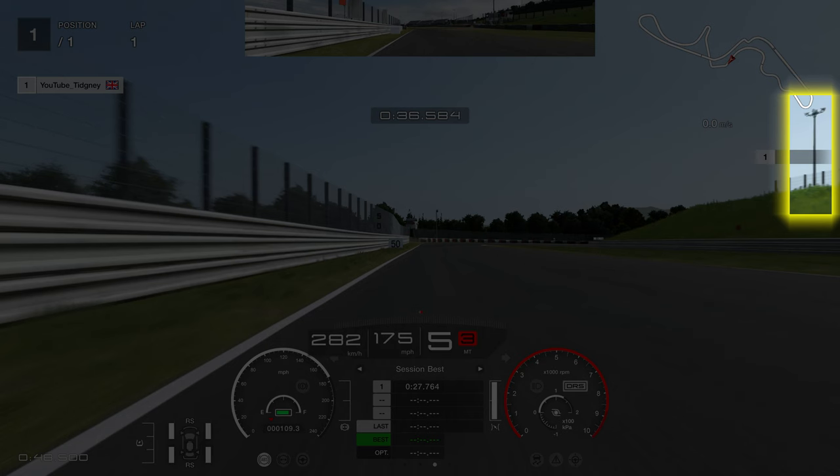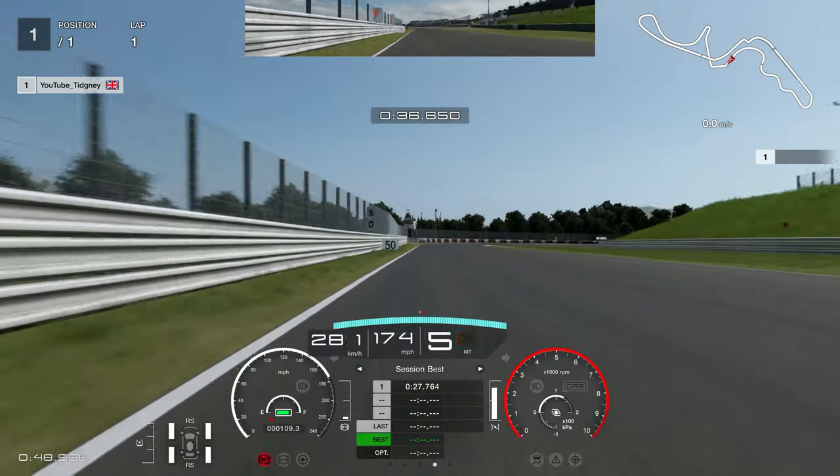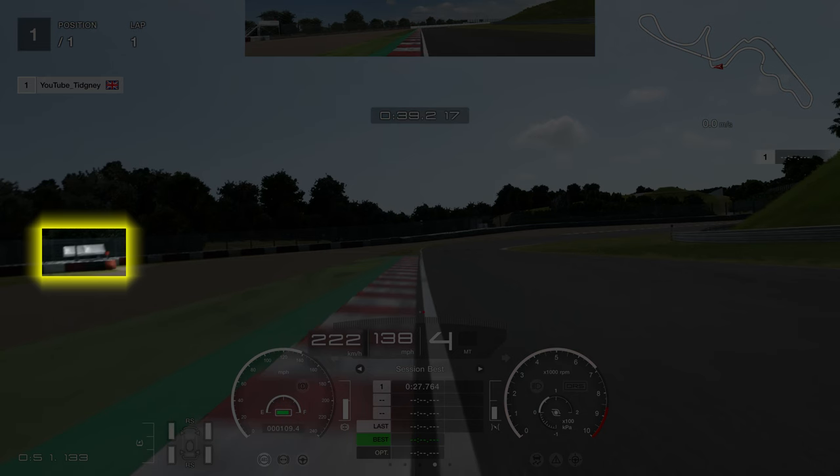Stay in fifth gear as you head towards Degna 1. On the right-hand side there's a lamp post — that is your brake marker for Degna 1. Don't go to sixth gear, stay in fifth. Hit the brakes and try to do 130 miles an hour through Degna 1. You can really abuse the kerb here as well — the downforce really plants the car. 130 miles an hour maintained there.